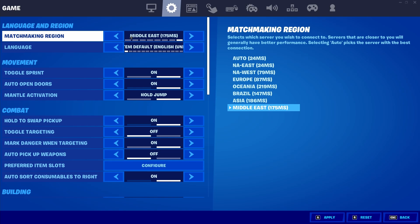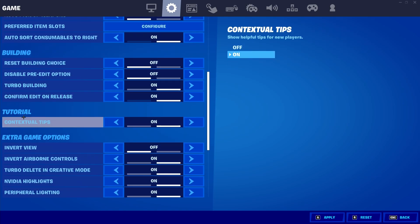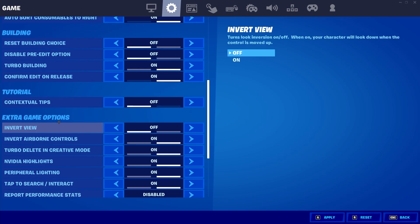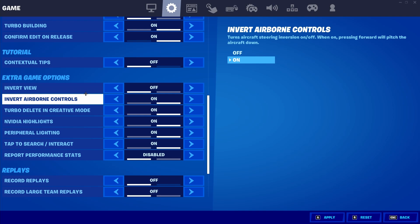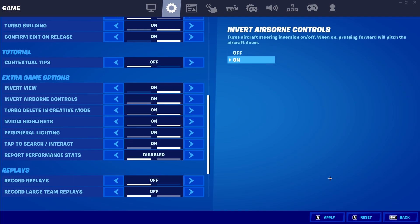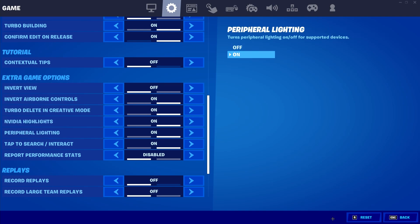Continue scrolling down and you should find the Tutorial tab. Underneath it there's only one setting — Contextual Tips — go ahead and turn that off. Then make your way down to the Extra Game Options tab right beneath it. Under the Invert View option, turn that on if it's not already, then press Apply. Change it back to off, then press Apply again. That completes the first step of this glitch.